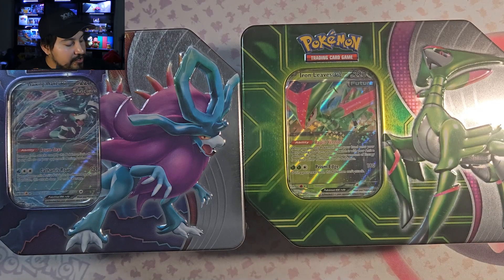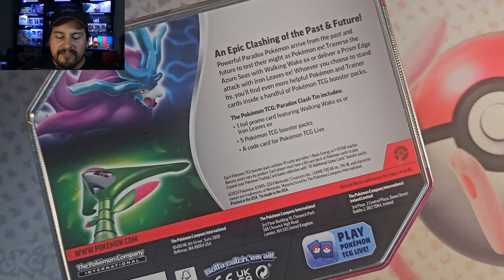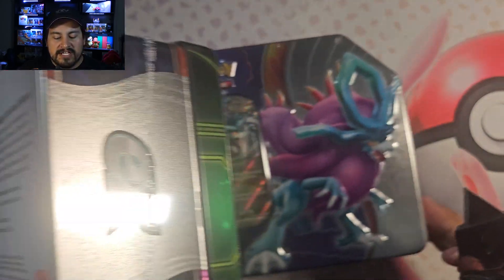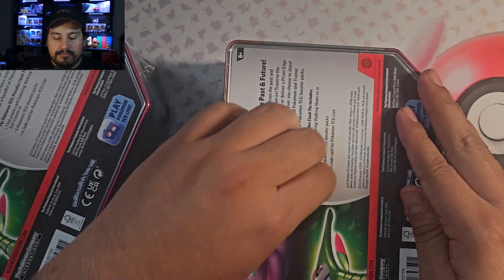So without further ado let's get into these tins. We have Iron Leaves, Walking Wake, and you get five booster packs in here. I forgot that they upped the packs on these, which is nice. I think they kept the prices the same still somewhat for some of these, but it's nice to get an extra booster pack. It used to be four per tin.